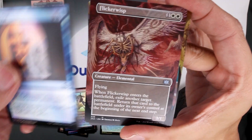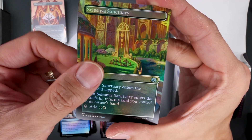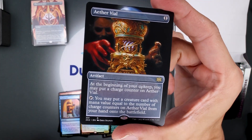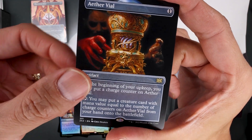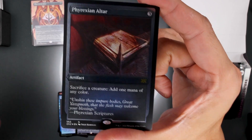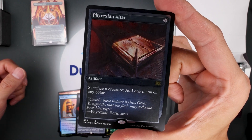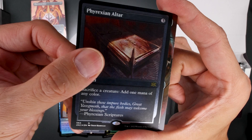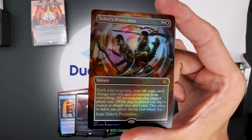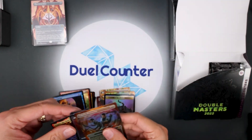Myth Realized, Flickerwisp, Sanctuary, Inquisition of Kozilek, Oust, Hateseeds full art, Aether Vial — nice, very nice. In the last box I was talking about repeats, and well, this is a great repeat to get — etched foil Phyrexian Altar. Very nice. Two amazing rares in a row and a full art foil Faerie's Protection. Holy cow, what is happening? Amazing, amazing, amazing hits. Congratulations on that pack.